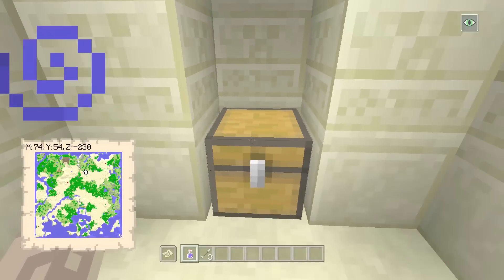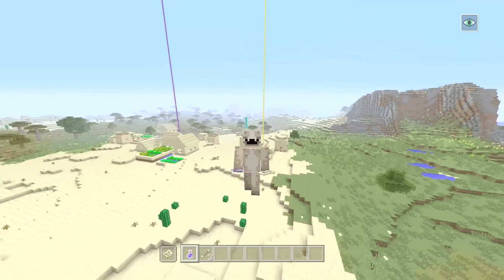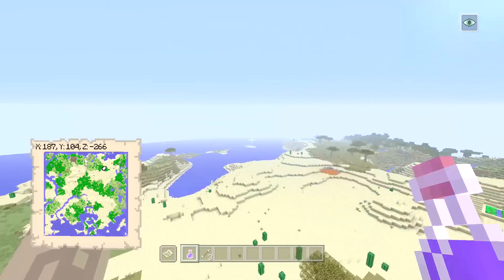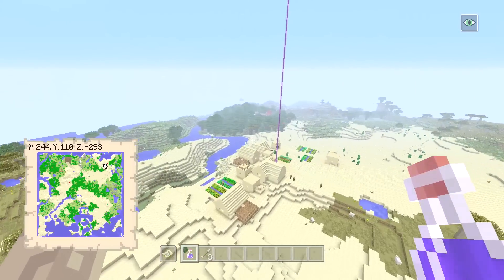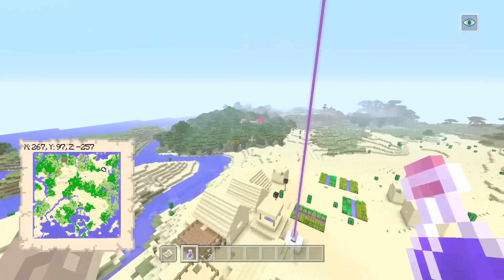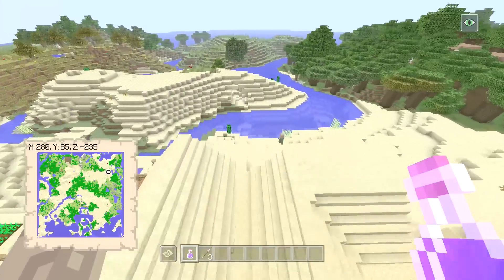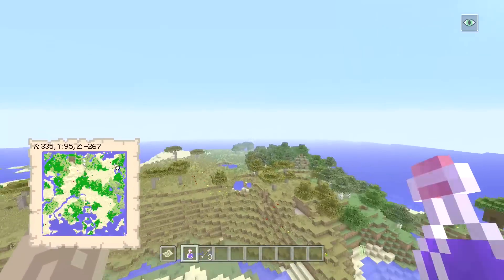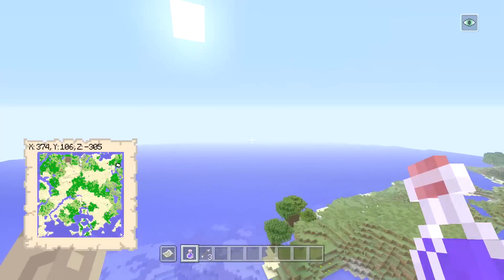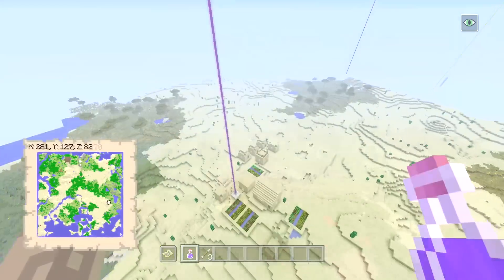Another diamond horse armor! If you're waiting for the aquatic update on the 360, this would be an absolute banger of a seed — you could get everything. There's a lovely bit of ocean over there, so I wonder if it updates with coral and stuff. Another village, look.